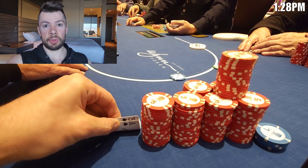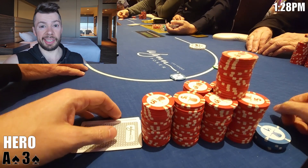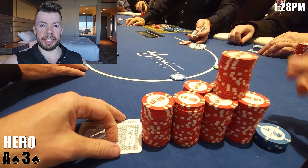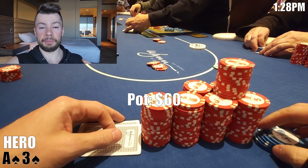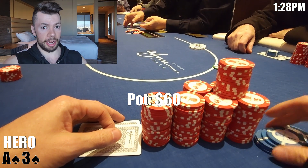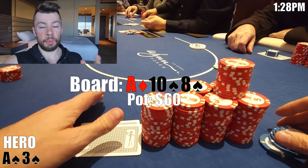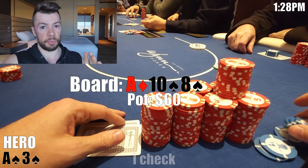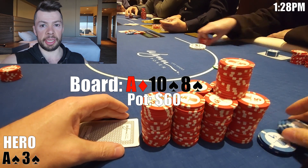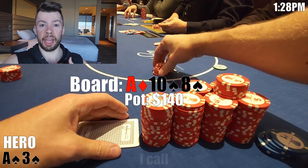In our next interesting hand, we have Ace-3 of spades in the small blind. There's a middle position limper and the cutoff opens to $15. The button calls and now it's on me. I think this would be a nice spot for a 3-bet with a suited ace playing out of position, but a call is also fine sometimes, so we go with the call. The middle position limper comes along as well. We're going four ways to a flop.